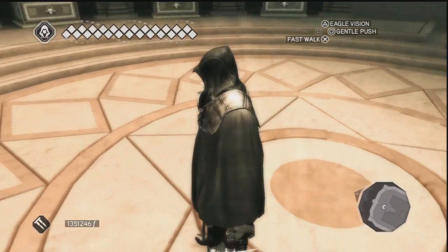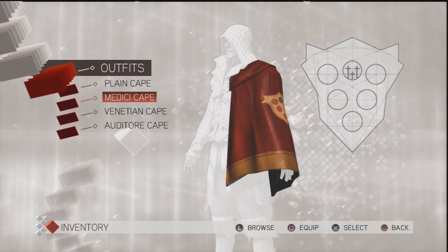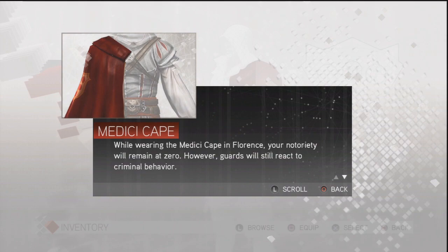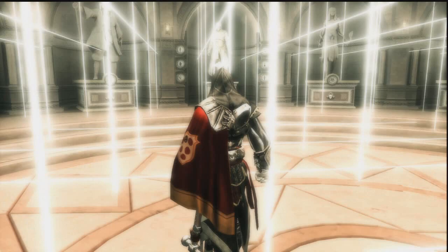That's the plain cape — that's what you start with. And that's the Medici cape, which is good for Florence. What these do is make it a little easier to travel around the game because you don't build up suspicion as much.